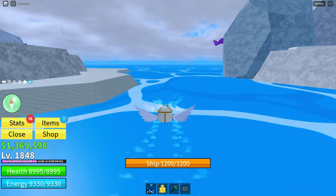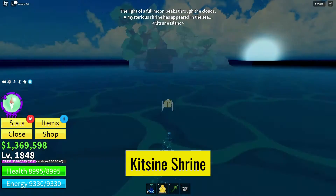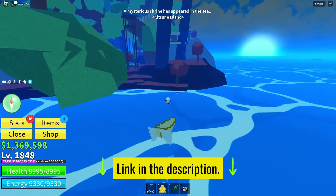To begin your journey towards the Kitsune Ribbon, you'll first need to locate the mystical Kitsune Shrine, hidden somewhere in the vast sea. We have the exact tutorial for that — the link is given in the description.